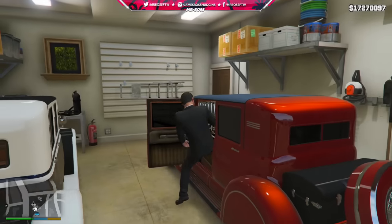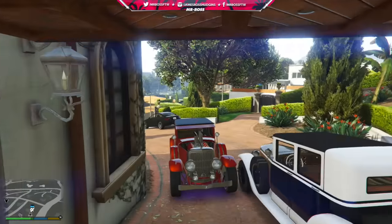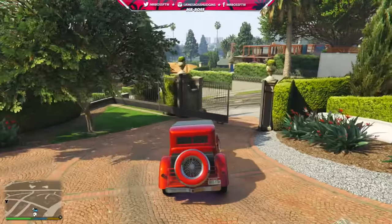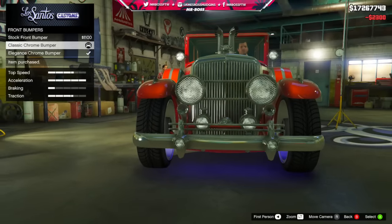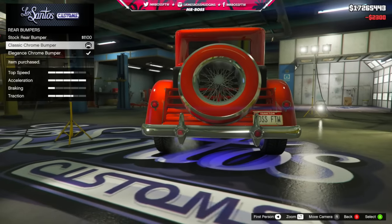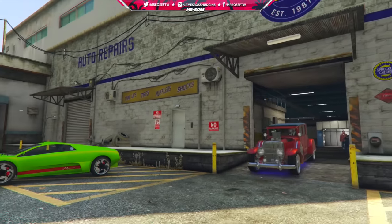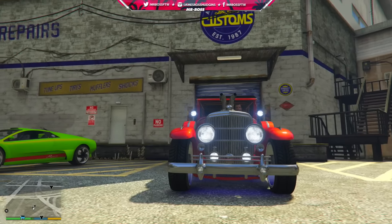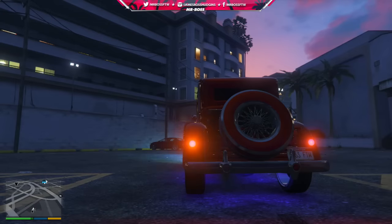First things first, I wanted to start this video by clearing something up that a lot of you guys seem to have questions and comments and concerns about regarding my video on the regular Albany Roosevelt and the Roosevelt Valor. In that video I did some customization and showed off the car — there were two options for the bumper: an elegance bumper and a classic chrome bumper. The classic chrome bumper actually added headlights and rear taillights on the car, and I wanted to test if those actually work. You guys said to do it at night, so I tested them at night in this video, and they still do not work.